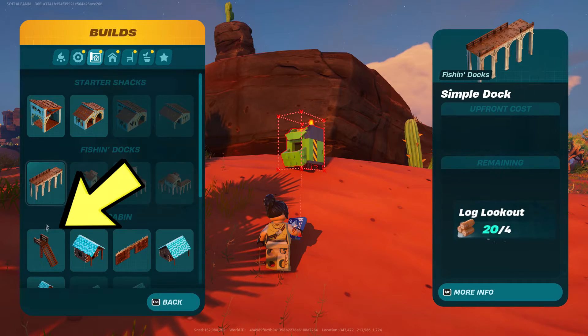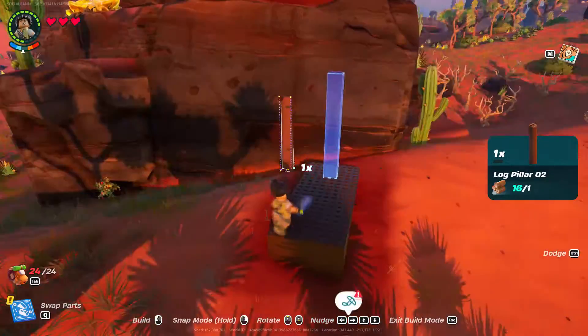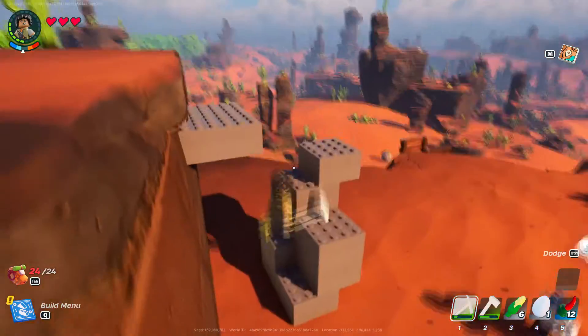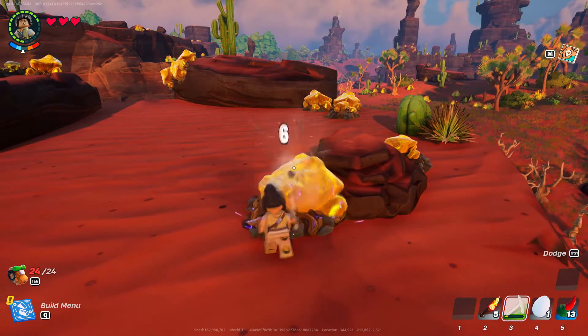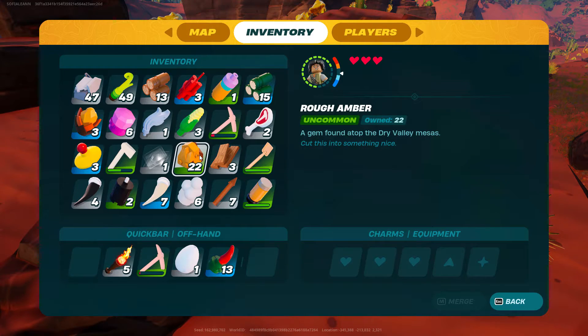When you're in the Drylands, the rough amber will be located on top of tall rocks. You can build stairs or a foundation to climb up these rocks. Once you reach the top, you can mine the yellow glowing rocks. You need to use the uncommon green pickaxe — you can't use the common regular pickaxe to mine these veins.